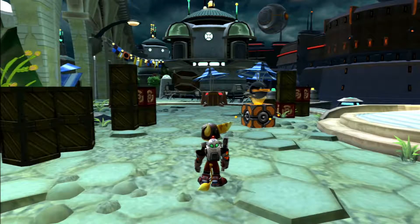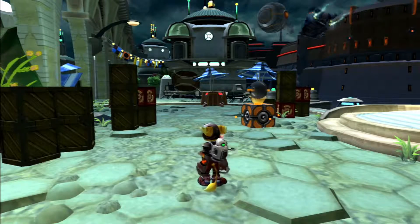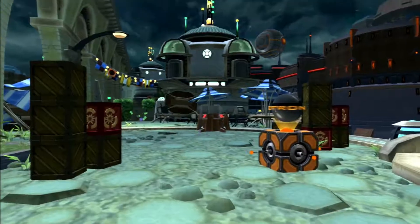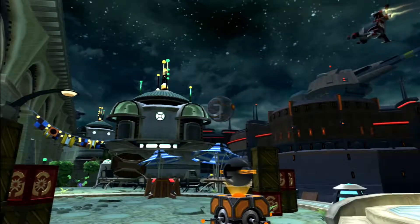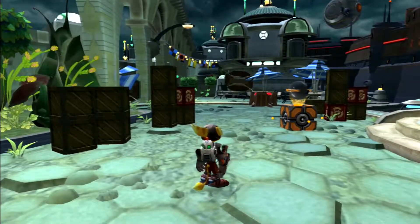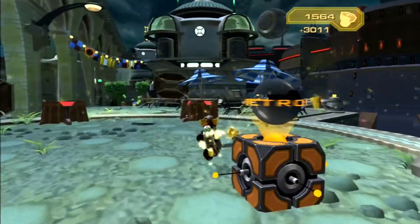Hello guys, welcome back to my Ratchet and Clank 3 Up Your Arsenal Let's Play. In the last episode, the Starship Phoenix was under attack by Dr. Nefarious' goons. This episode we're on planet Koros, where we're going to take out that bio-bliterator which is planning to attack planet Veldin. Not on Ratchet's watch. Chairman Drek learned the hard way when he tried to attack Veldin, and Dr. Nefarious is going to learn the same way.